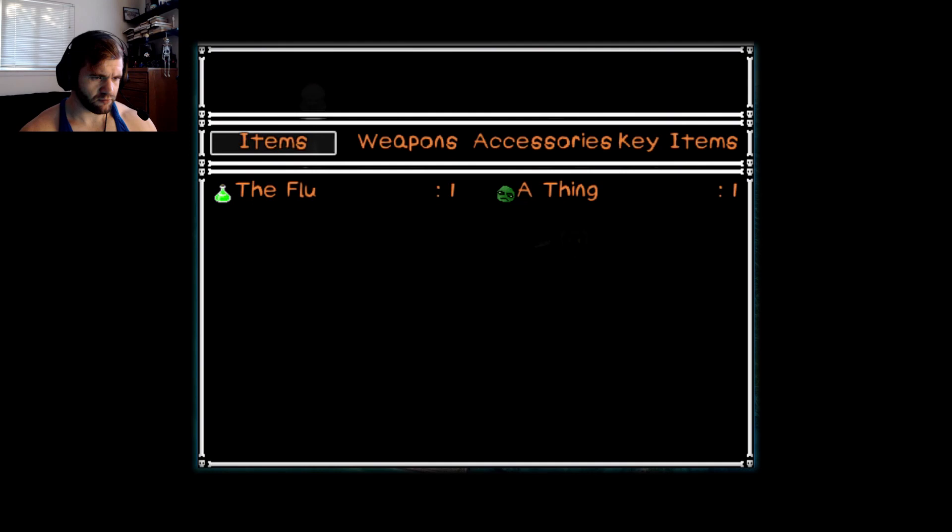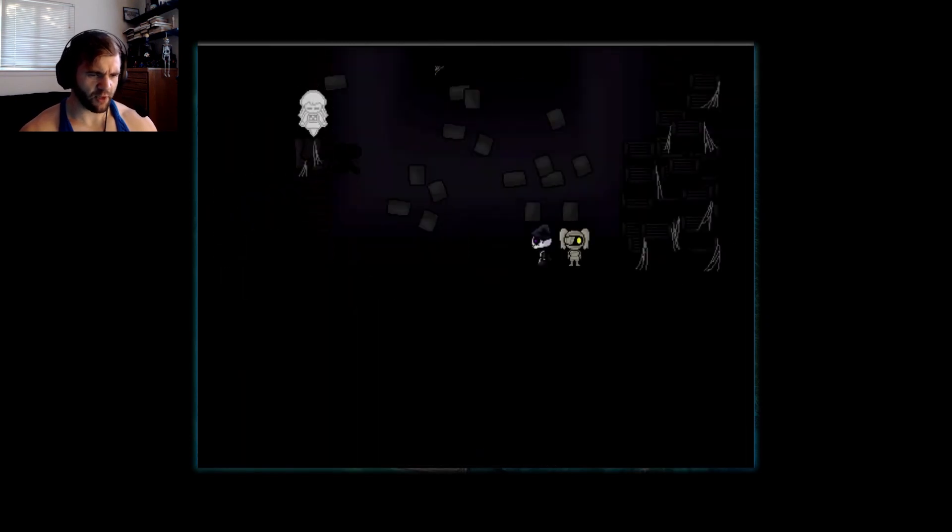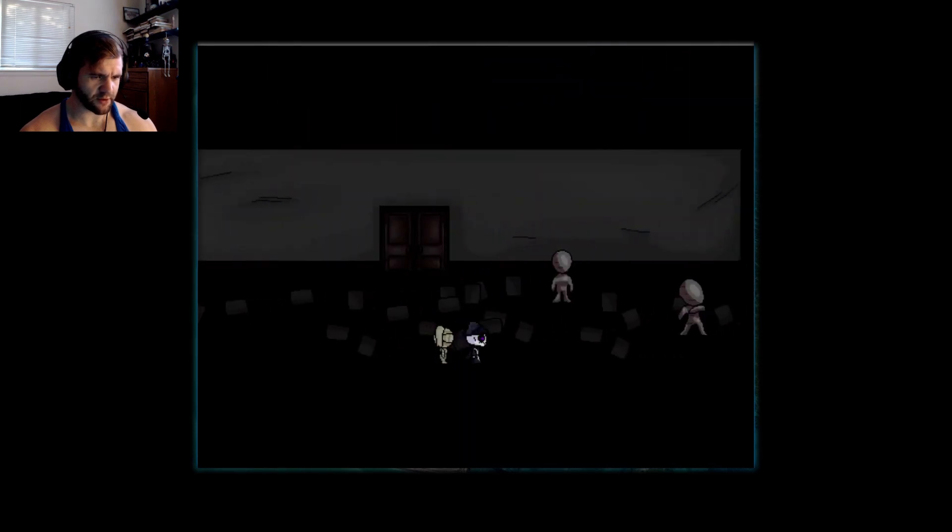Let's see what we've got. Key items. Combed medallion, flower medallion, fiddle medallion. I think we need one more. We'll keep going through just in case — I want to explore everything here.